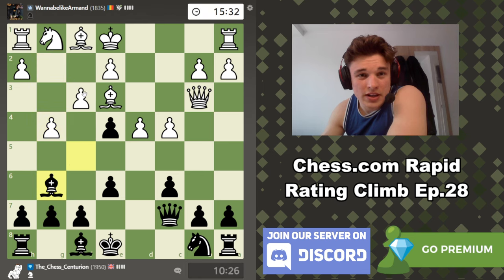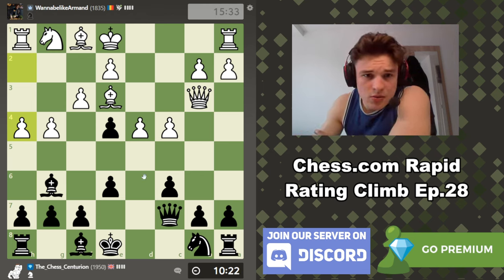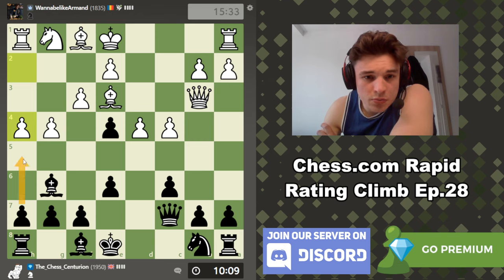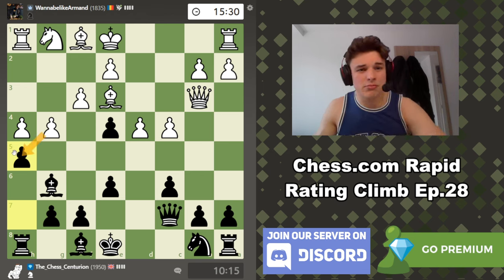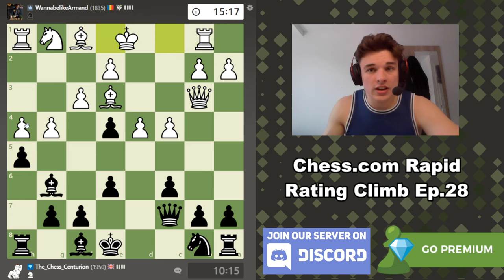I don't see a reason not to drop the Bishop back. This isn't really scary because he's not threatening F5 since we control that square. We could deliver a check but Bishop to F2 seems very dubious from him. We could just play H5, which I'm going to play. If he takes I'm probably going to take with the Rook so my Bishop maintains defence. Our Rook can also swing over to the Queen side at some point. Our Rook is in absolutely no danger on H5 and just applies pressure to his pawn.